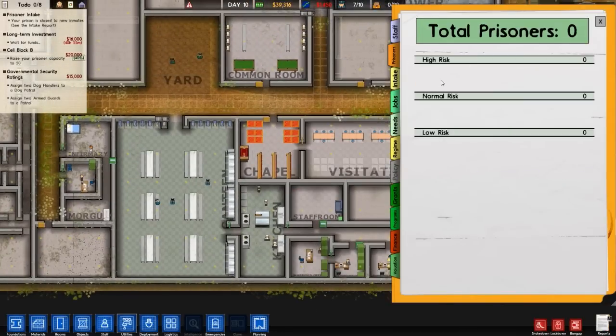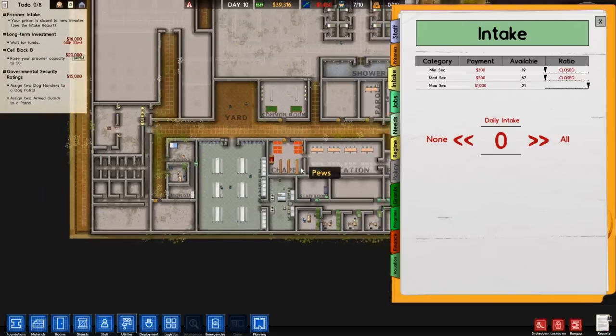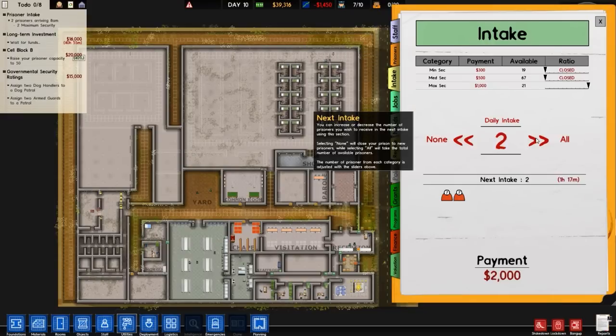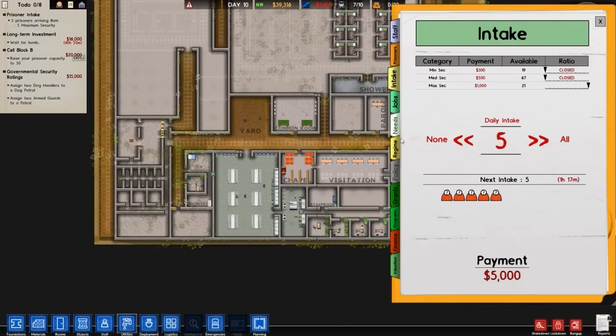Going to reports, then prisoners, then intake. I did say I wanted to do a test and see if we can get some low-risk prisoners in to start with, but you know what — I think I'm just going to bring in max security. I'm going to bring in a total of five prisoners just for this one moment, so we can test it out and see what happens.